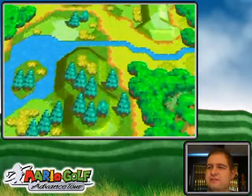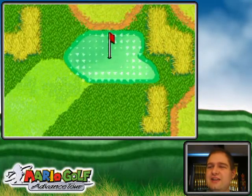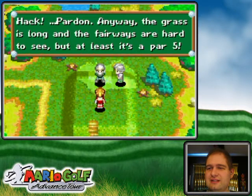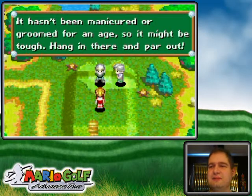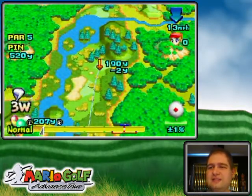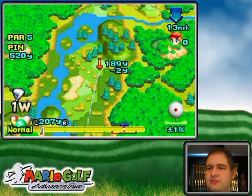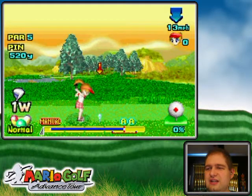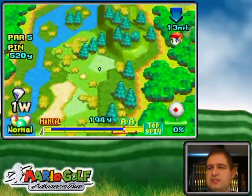This course is overgrown and the lies are horrible everywhere - that is the challenge of this one. There's even out-of-bounds right behind the green. The grass is long and the fairways are hard to see, but at least it's a par 5. You want to be aiming for the semi-rough spots. I'm going to topspin it in because I think it's going to land a little short - just like that into the semi-rough.